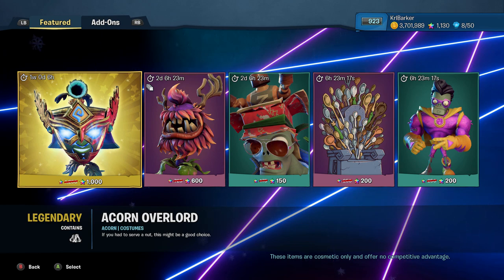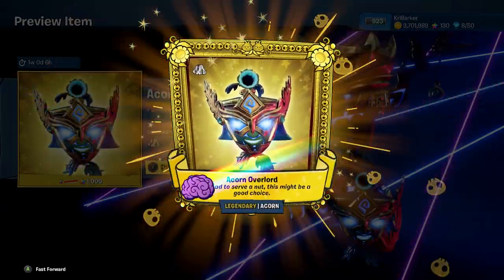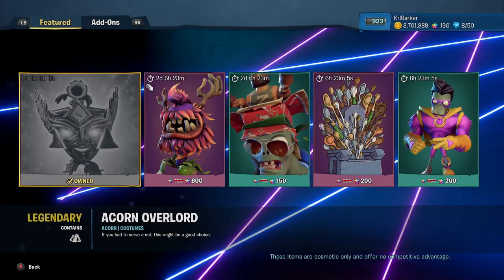Today's main item is the Acorn Overlord. We're going to buy this one as well. Let's purchase that one. So there we go, we have owned the Acorn Overlord.